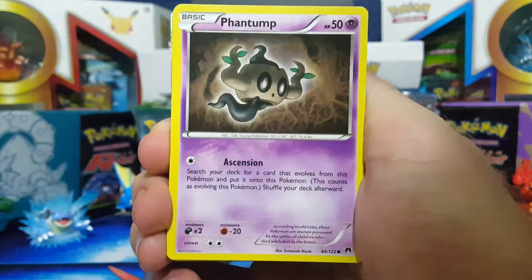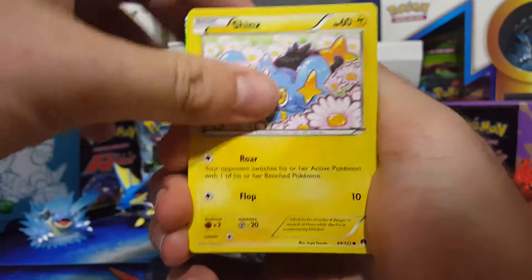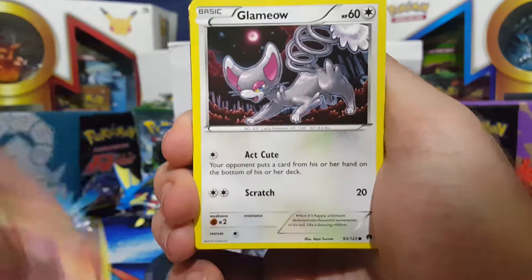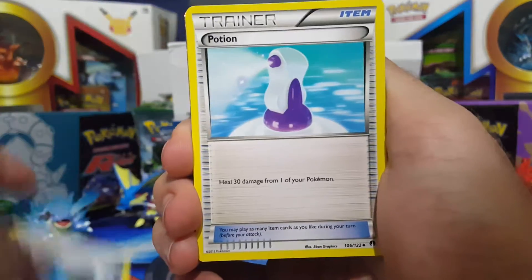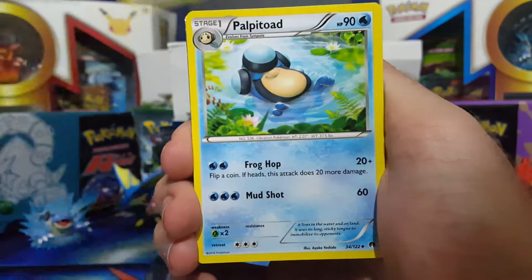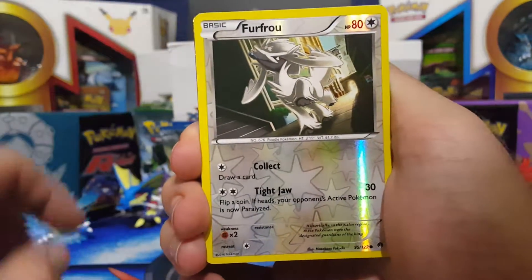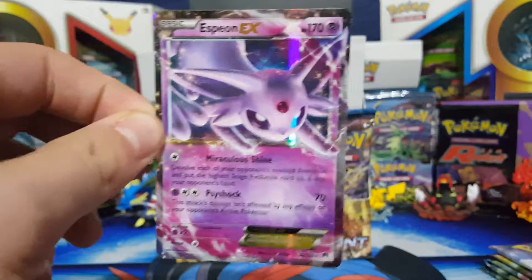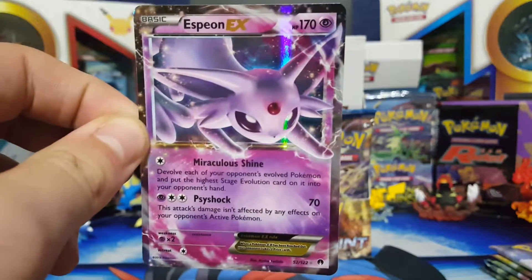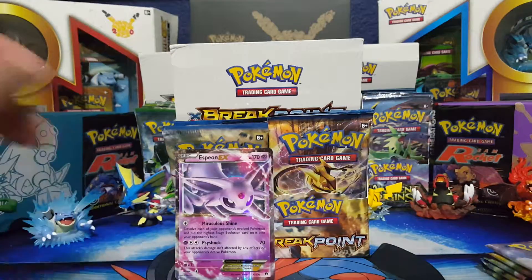Let's start off this battle with a Phantump, Slowpoke, Shinx, Spritzy, Glamyow, Special Energy — Splash Energy. We got ourselves a Trainer Potion, a Polypad, a Fru Fru, and then we got an Espeon EX, guys. Espeon EX out of the first pack — that's 3 points. I'll take it.